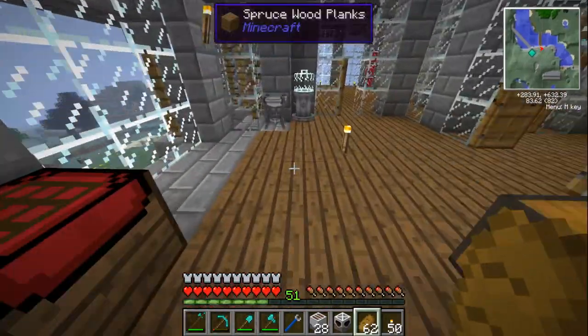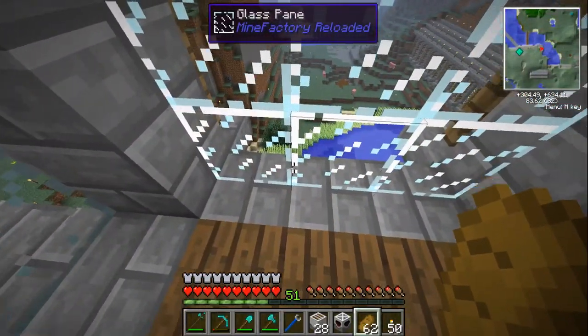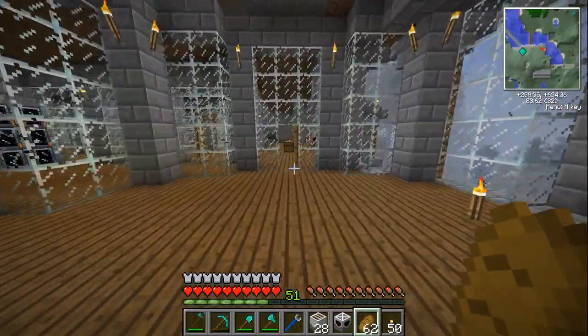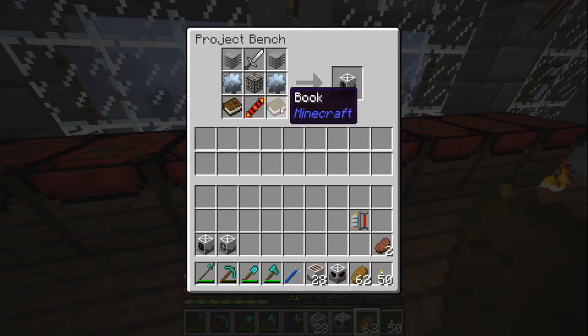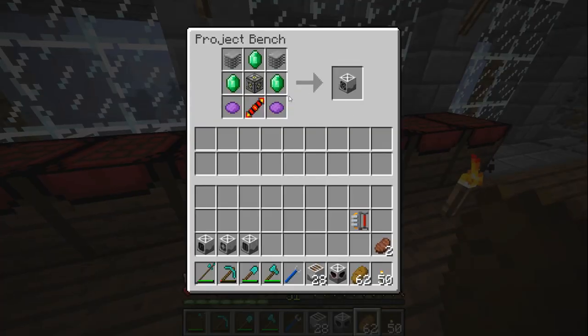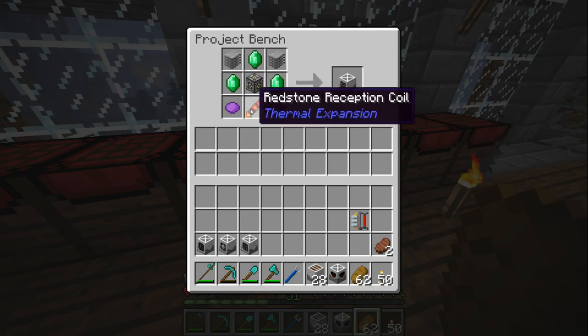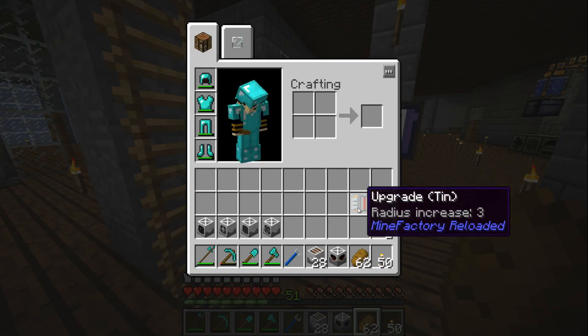We might automate the sugar cane at some point with block breakers - depends on whether I'm just making machines for the sake of it. You can make a book with paper and some more leather, so this is probably the most leather I've needed in the entire game. That gives you a grinder. For the chronotyper you need plastic sheets, three emeralds - if you've got a quarry going you'll have quite a lot - a redstone reception coil, and some purple dye. I've also got a tin upgrade in my inventory that I'll be using with the fertilizer to cover the full field.